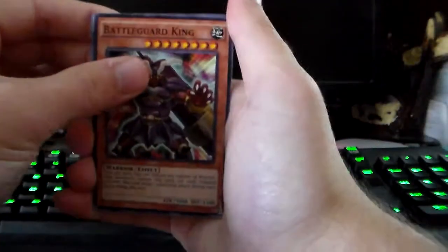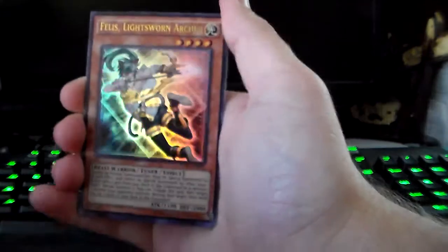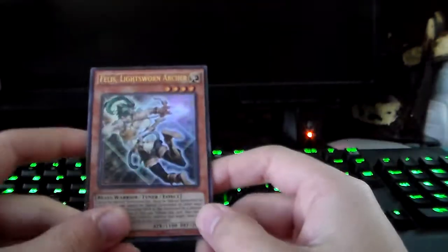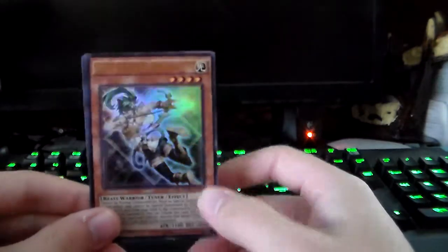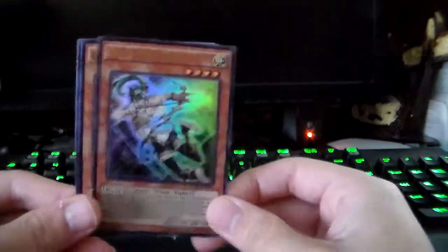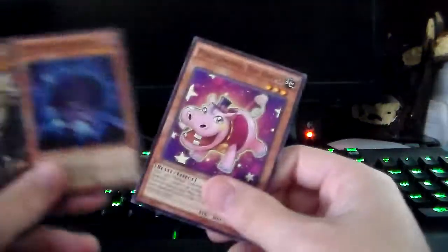I could just open the packs and not talk and make my videos like three minutes long. But I'm a talker. Battle Guard King, Cloud Castle, Drake Ascension, Chain Dispel, Skarm. There we go — an Ultra Felis, Lightsworn Archer. I didn't have her, so she's going in my Twilight deck. Gaia, Shadow Hedgehog, and Performer Pal Hip Hippo.